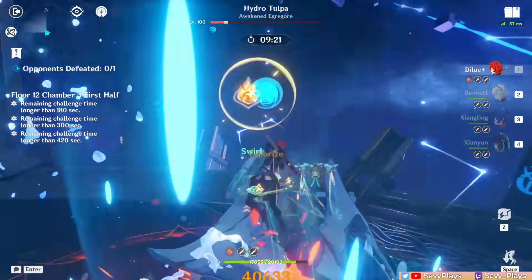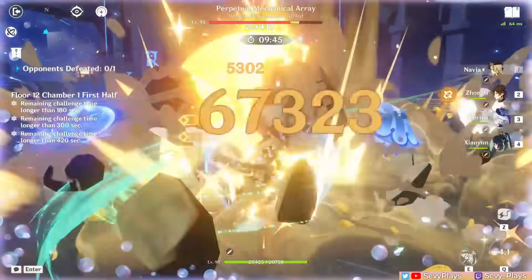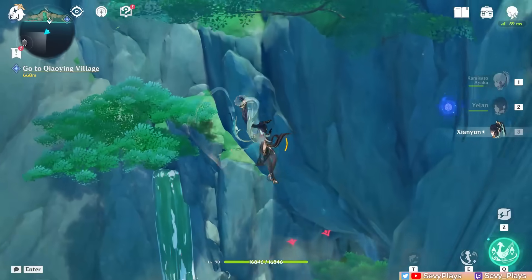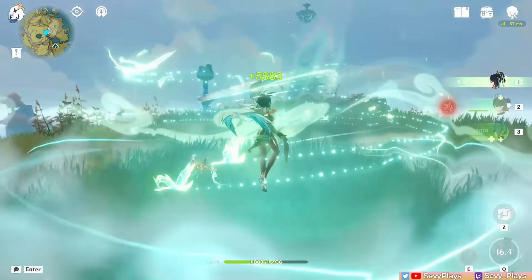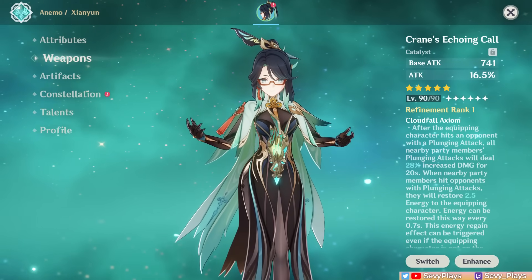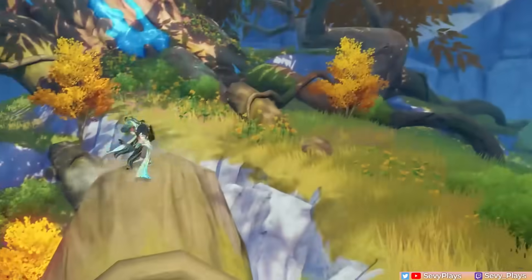She comes bringing buffs and healing, but she's definitely not your typical support, as she uniquely enables a new playstyle for many units to have fun with, as well as traversal options for easier exploration. This guide will cover her talents, constellations, best artifact and weapon builds, team synergies, gameplay tips, and more to help you better understand her potential. Let's begin.